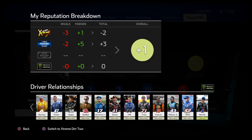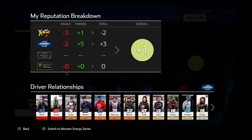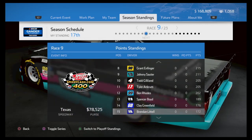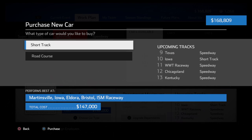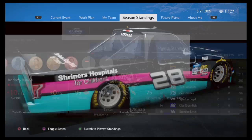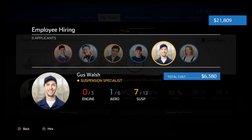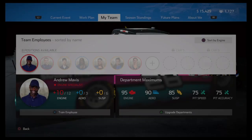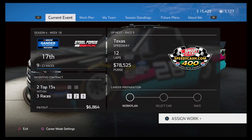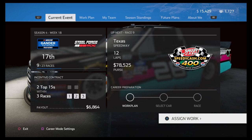Everyone likes me in the cup series — Kevin Harvick is polite, he's the only one. Anyway, we're getting off topic. We need to buy the short track truck — boom, we got that. We can hire another employee, so we'll hire him. That's the episode! Next video we're going to be doing Texas and Iowa, so stay tuned — that one should be a good one. If you enjoyed this, please be sure to give it a like, subscribe for more content, all that good stuff, and I'll see you all in the next video.